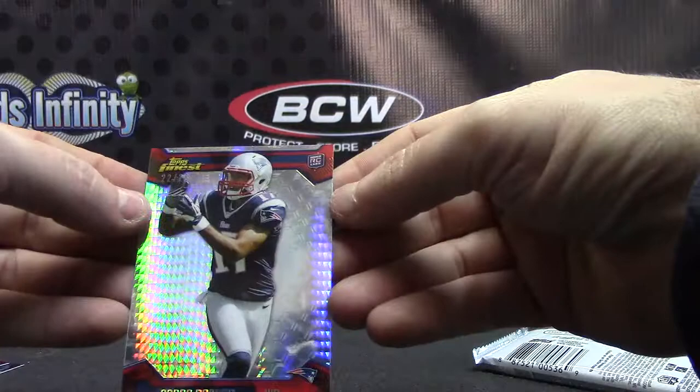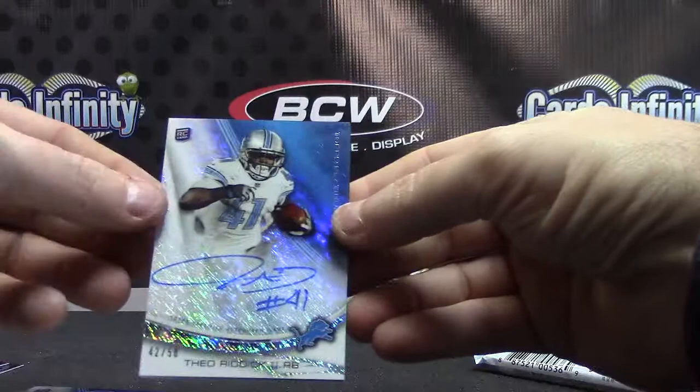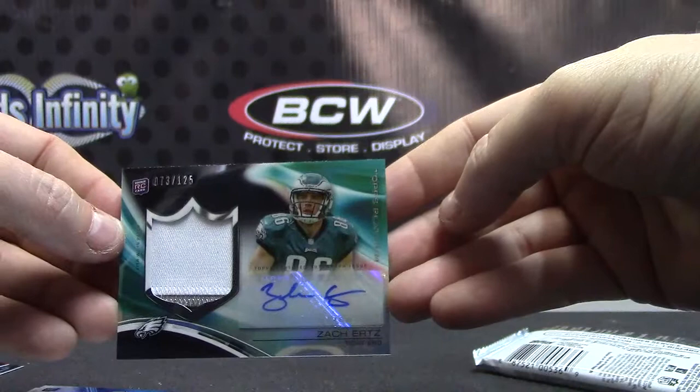Recap: your one numbered card — Aaron Dobson, number to 25. Your rookie patch from Finest — Kenny Stills. Andre Ellington jersey autograph. Arthur Brown. Theo Riddick, number 250. And the black refractor number to 125: Zach Ertz. Alrighty, that'll do it Matt — I appreciate it man. I'll get it out tonight. See you bud!